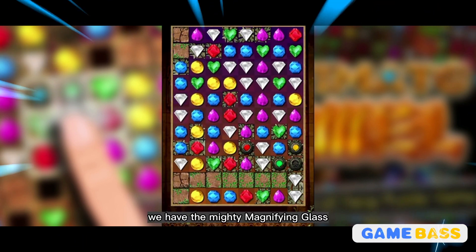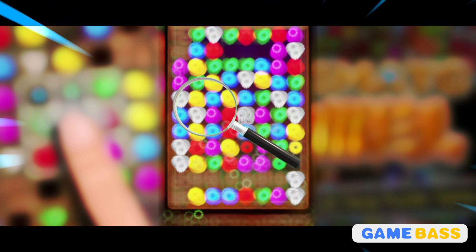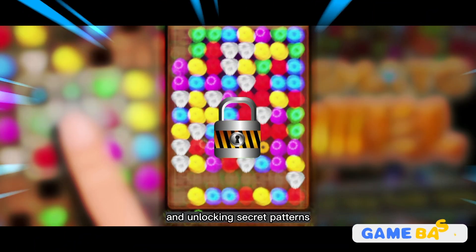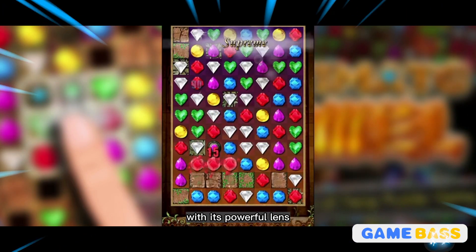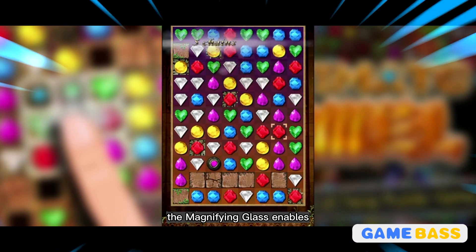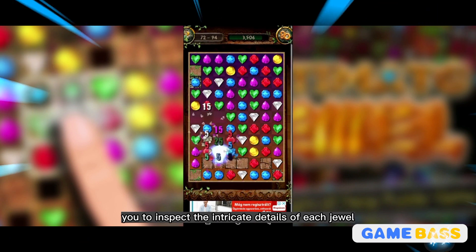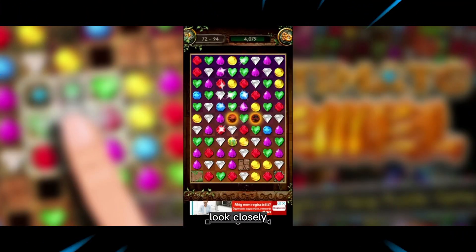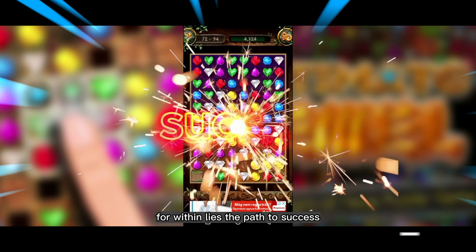First and foremost, we have the mighty magnifying glass, your key to uncovering hidden gems and unlocking secret patterns. With its powerful lens, the magnifying glass enables you to inspect the intricate details of each jewel, revealing their true potential. Look closely, for within lies the path to success.